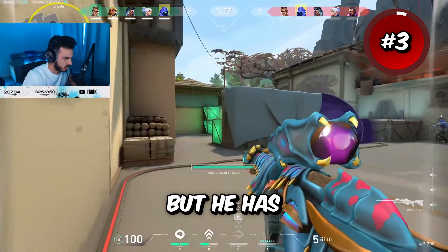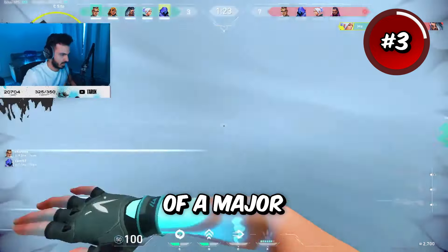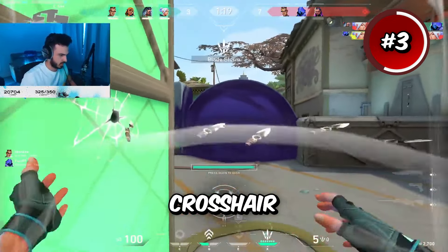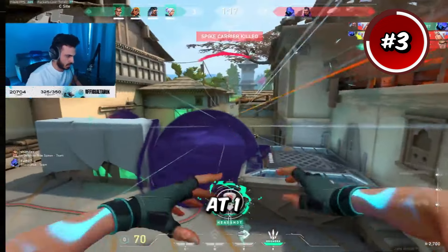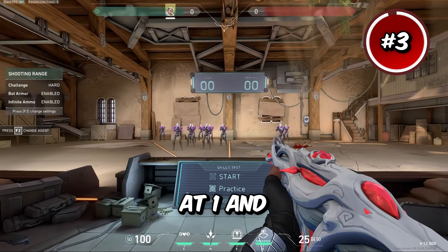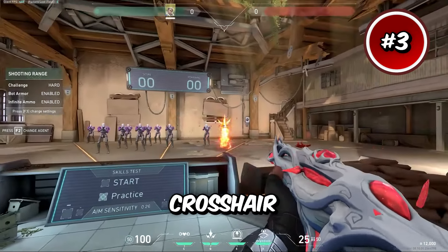Tarek isn't a professional player these days, but he's hit radiant number one in the past and was MVP of a major CSGO tournament. Nowadays he's usually running a dot crosshair with outlines on, outline opacity at one, thickness at one, center dot on, center dot opacity at one, and center dot thickness at two. This is a really nice dot crosshair.